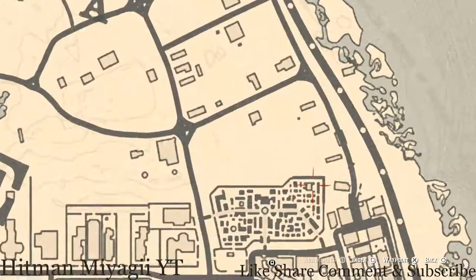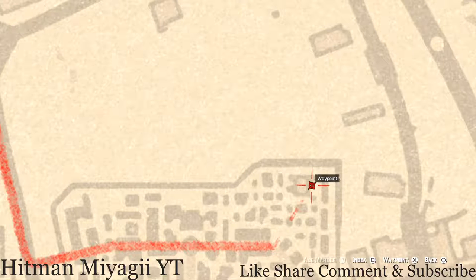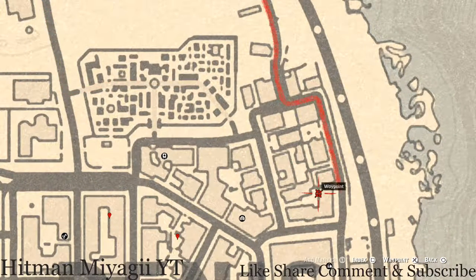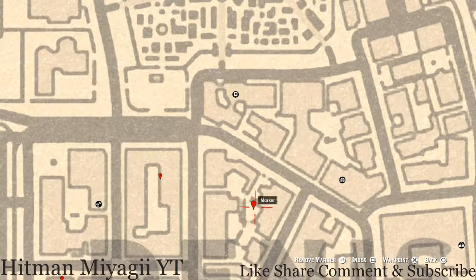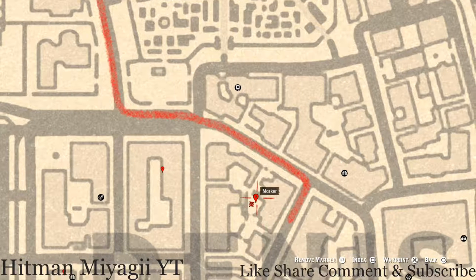Over by the cemetery, right here inside the cemetery there's a tarot card by the fire — a Two of Swords, which is part of Madame Nazar's collection. There's also a tarot card by the hanging sheep — a Knight of Cups. At the next marker, there's a tarot card sitting on a box near the fountain with a light in the metal area — that one is a Four of Cups.